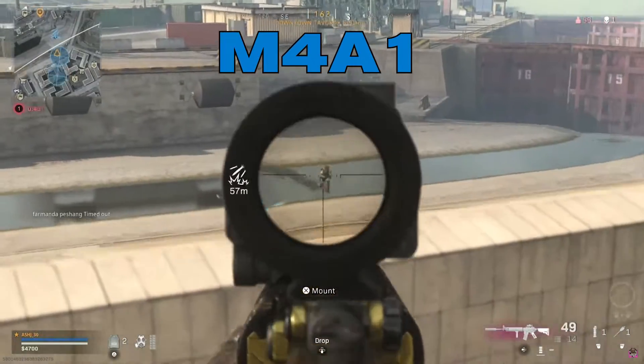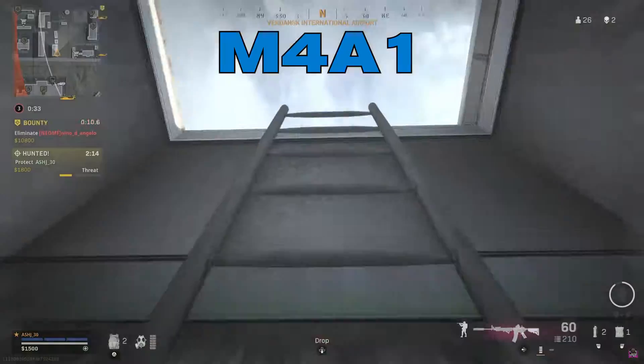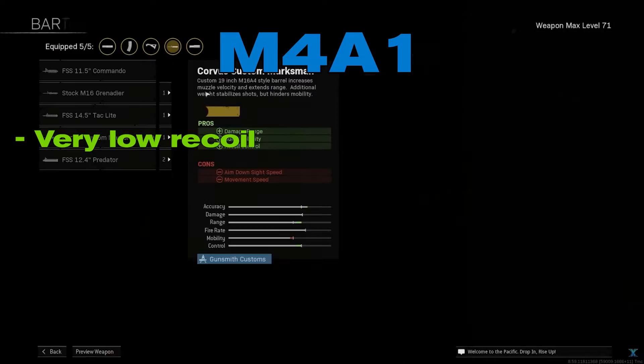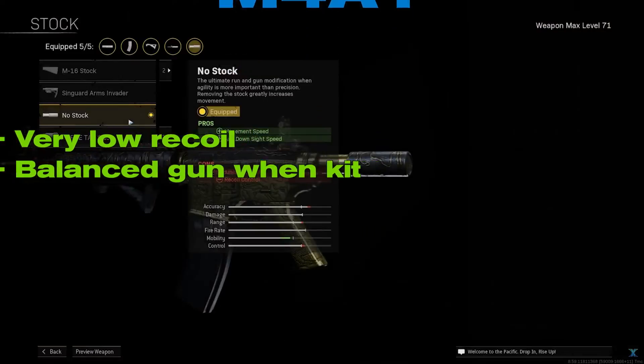M4A1. This gun is a favorite of Warzone players and is considered one of the best guns in the game. The M4A1 has almost no recoil in the base version, which can be reduced to nearly zero using good attachments. Using a good loadout for this gun gives you a high rate of fire, great range, good damage output, and easy to control recoil, making it one of the best assault rifles in Warzone.